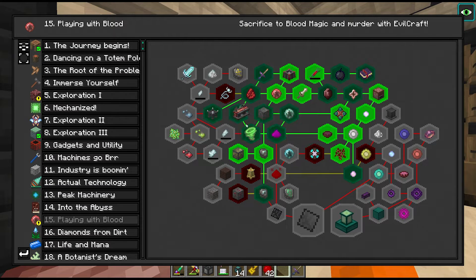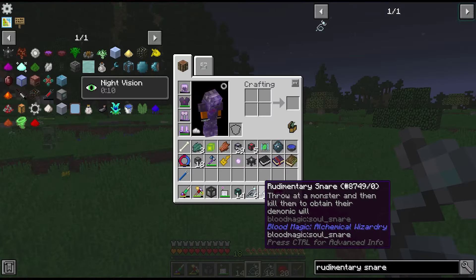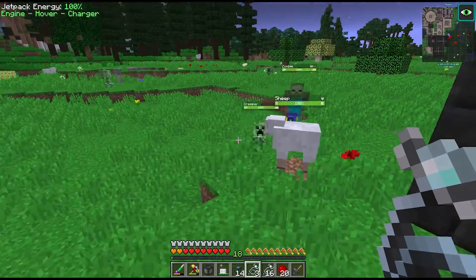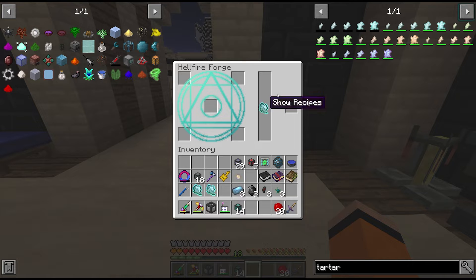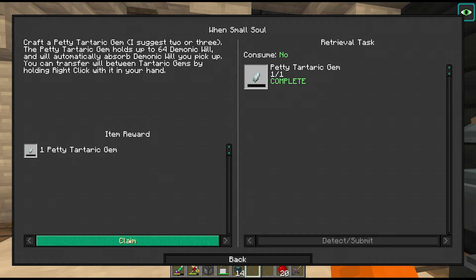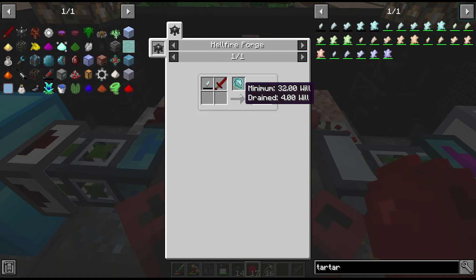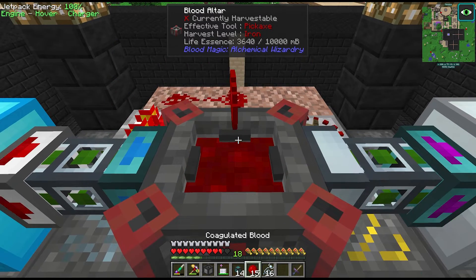To power the hellfire forge we need demonic will, and to get this we need tartaric gems. To start we need the rudimentary snares - I made up a decent amount of these and we have to throw them at mobs until we can see particles. I remember doing this in Interactions. With our demonic will we're going to first want to create some tartaric gems. To upgrade our tartaric gems we want the sentient sword, but to craft it we need a minimum of 32 will - that's going to require a lot of rudimentary snares, which means a lot of coagulated blood, and we still don't have a way to automate this yet.